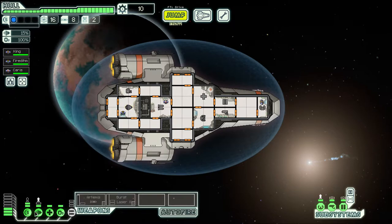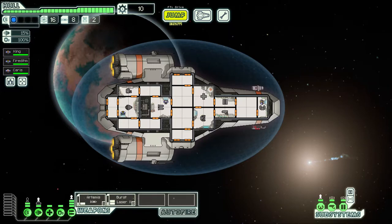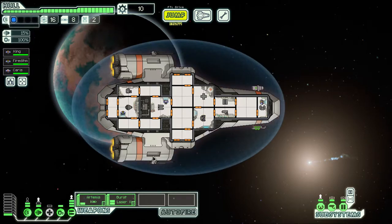Pretty much how it works is each room corresponds to a bubble in the power display. These are your power levels, and on the left is your main power grid — we have a maximum of eight power. You can right-click and left-click to reallocate power. You need to balance getting actual power for your ship and putting it into your systems. More engine power gives a better dodge chance; more shield power charges your shields.